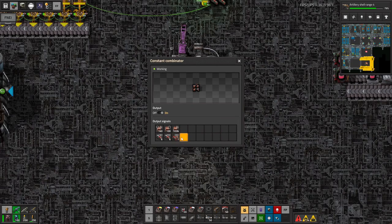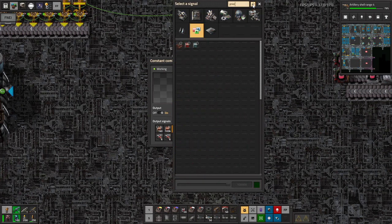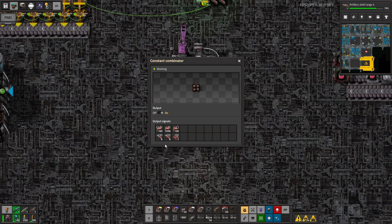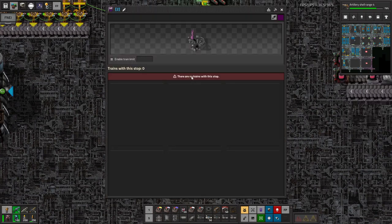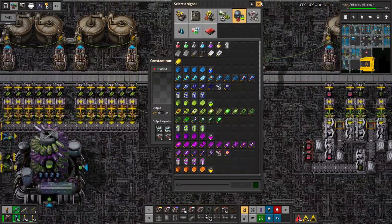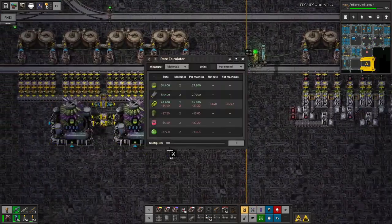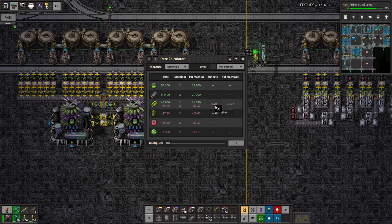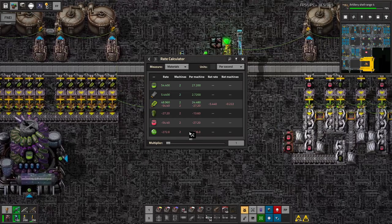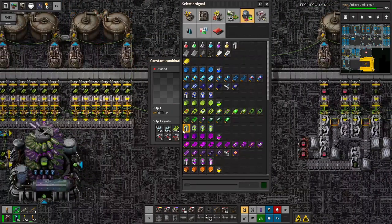And last but not least: active pickup — which is basically the same thing but really high priority. So here we're going to have genetic data — just one train load should be plenty. The net consumption of genetic data is only 5.4 per second at max speed here.